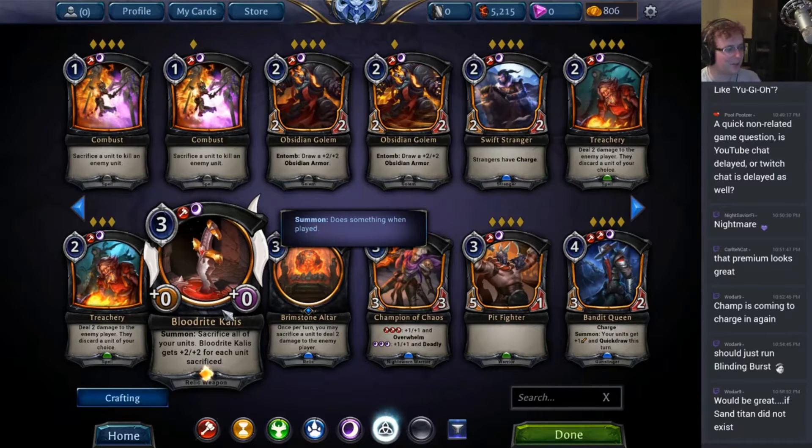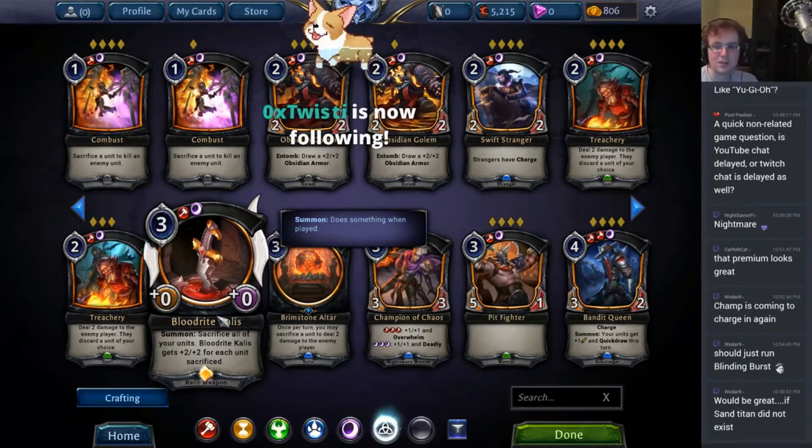Bloodrite Callus: sacrifice all of your units, and Bloodrite Callus gets plus two, plus two for each unit sacrificed. This is a piece of tech that hasn't really been explored all that much. It can be a very, very big weapon very early in the game. Obviously there is a bit of disadvantage — if it gets destroyed for any reason you're really sad, and it's only going to kill one creature at a time. Still, the card's pretty nuts.